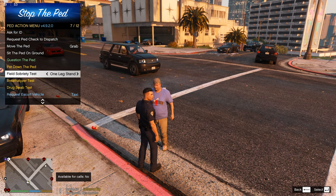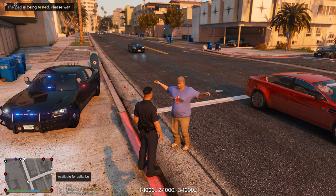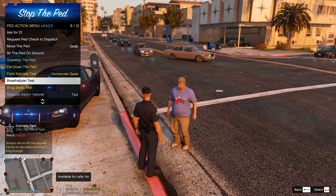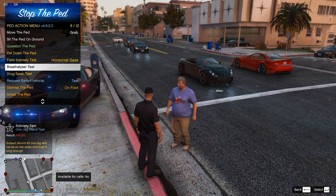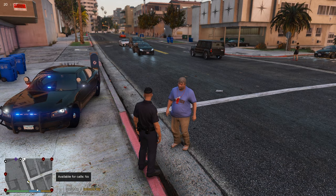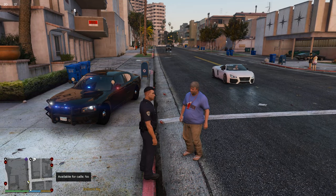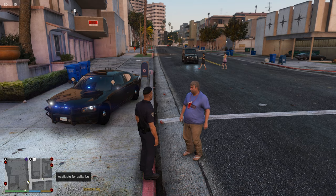You can do the field sobriety test including the one leg stand - they go one thousand one, one thousand two, and so on. You've also got breathalyzer and drug test. The drug test puts the item up to his face and tells you the result. That is Stop the Ped - one of the main ones I'd say you should have in your game to make it more realistic.